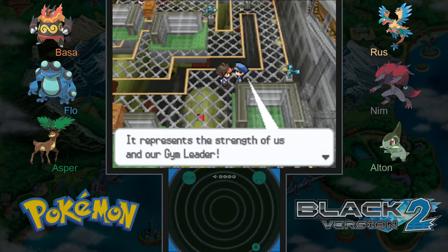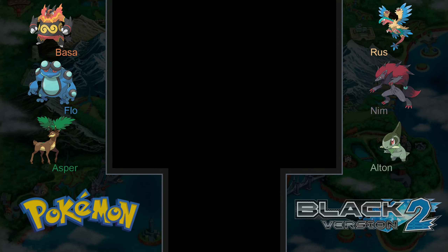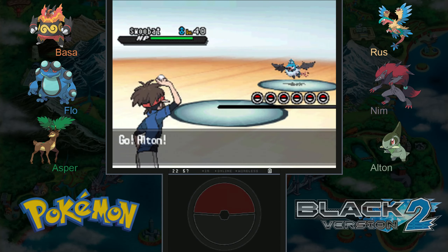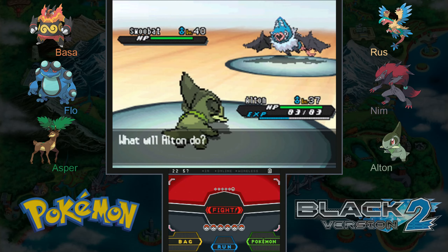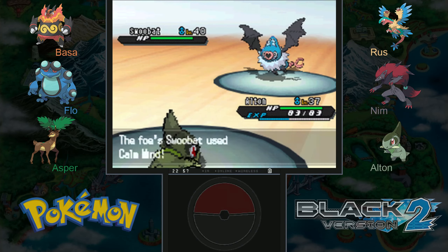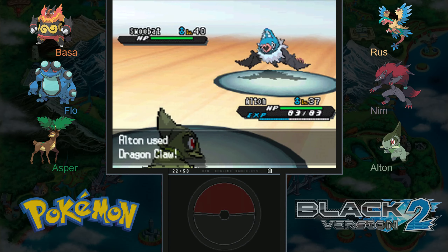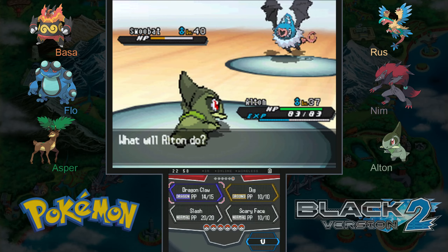The trainer says strong winds represent his and the gym leader's strength. All right, let's have a Pokémon battle! I kept our Axew at a slightly lower level just so we have time to use him battling these trainers, since he hasn't had as much screen time as the rest of our team. He's actually very strong for a cute little guy — has a very high attack stat. Let's go with dragon claw, our STAB attack. It should do a lot of damage even though this Pokémon is three levels higher. Swoobat just got a lot stronger — hopefully it doesn't know psychic or something powerful. We did do more than half its HP, which is good news.